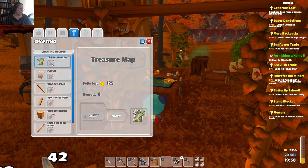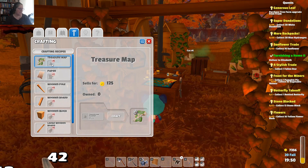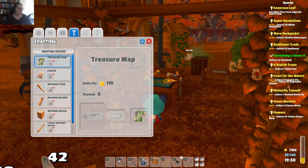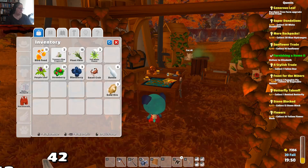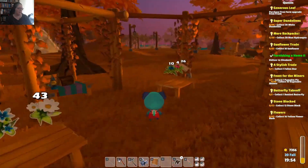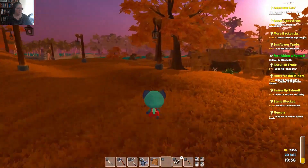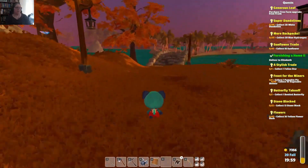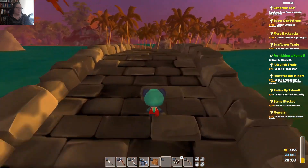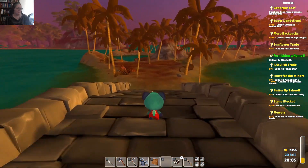I only have two treasure map fragments out of six. Yep, really. But I do have the ability to make them something useful. Let's go and visit Mr. Jones as we were asked to, and let's go talk to Elizabeth as well, because no doubt she'll want something else.